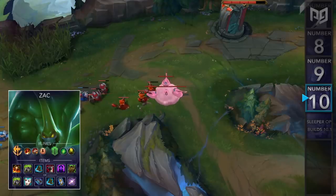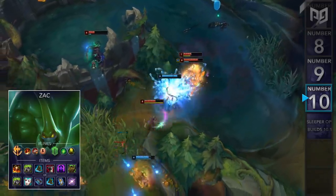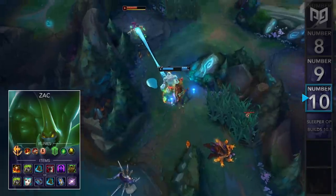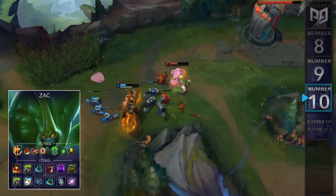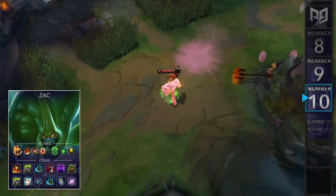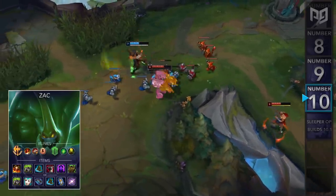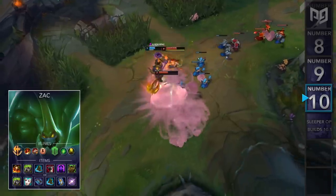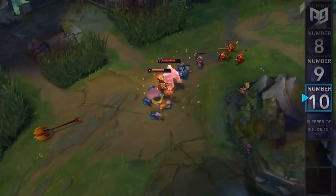For runes, you'll go Conqueror, Triumph, Legend Tenacity, and Last Stand, followed by Resolve Secondary for Second Wind and Revitalize. When it comes to items, there are two different builds: Full Tank or AP Bruiser. For the Full Tank build, you'll go Sunfire Cape into Spirit Visage, Merc Treads, Thornmail, Adaptive Helm, and Warmog's. For the AP Bruiser build, you'll get Spirit Visage into Liandry's, Morello, Merc Treads, Zhonya's, and a Spellbinder. Both builds are extremely powerful and heavily underused. Combining Conqueror with his passive blob healing pretty much makes him unkillable against meta tanks and bruisers. Note that Zac's blobs from his ultimate received a huge buff a couple patches ago, so make sure to give this build a try.